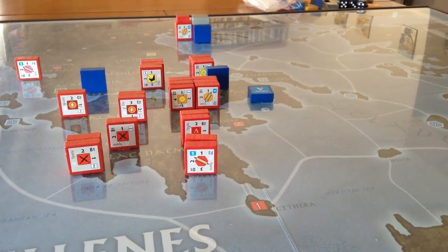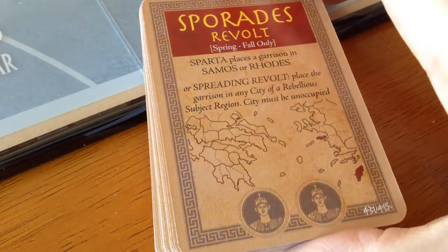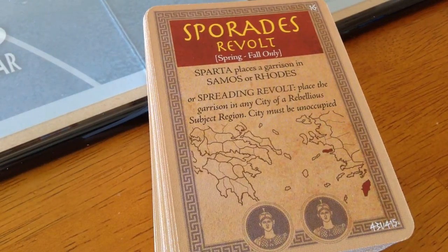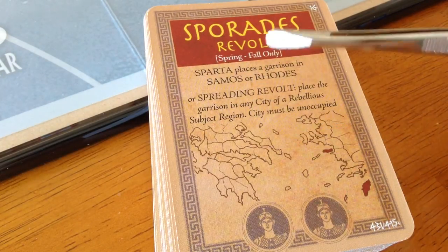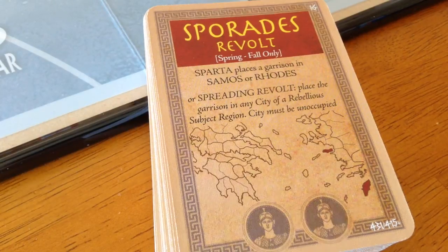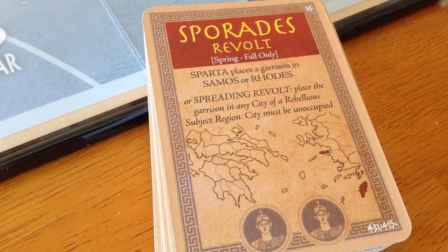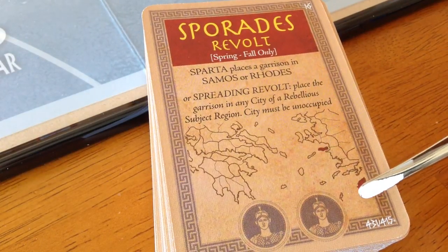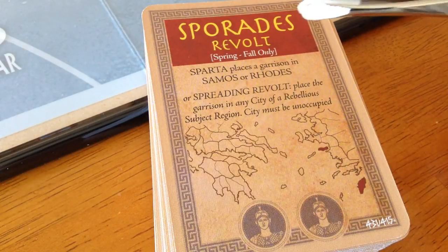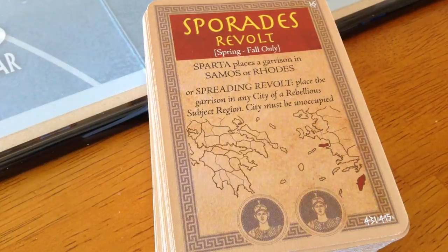There's a mine of information on these cards — they've been very well designed, very practical. One thing I can see that the designer's gone to a lot of trouble to do is put on many of the cards a small map of the board game right on the card. This is very handy when you have to read something. For example, it might say 'Sparta places a garrison in Samos or Rhodes' — the average person may not know where those are. So the designer has shown right on the card where these places are, in dark red. A lot of thought has gone into these cards so you can find locations very fast.